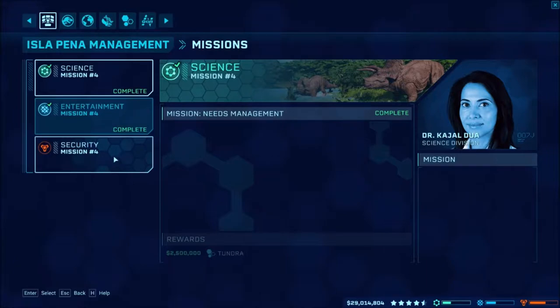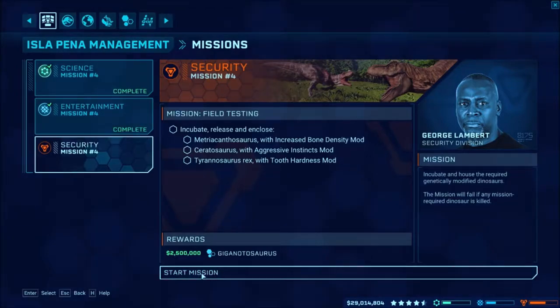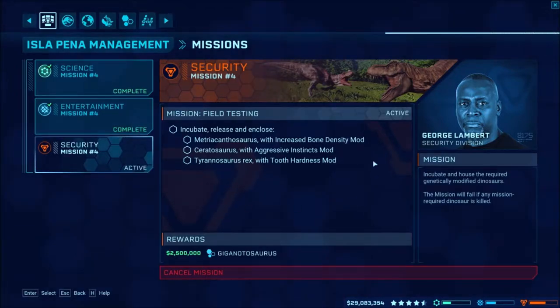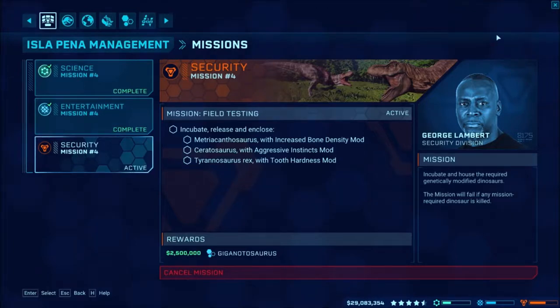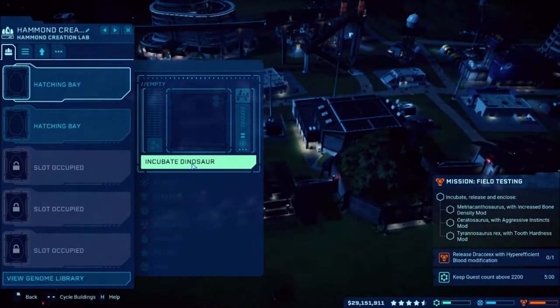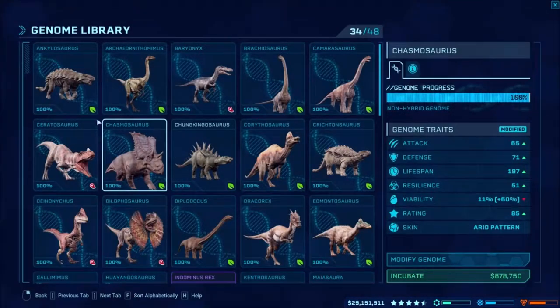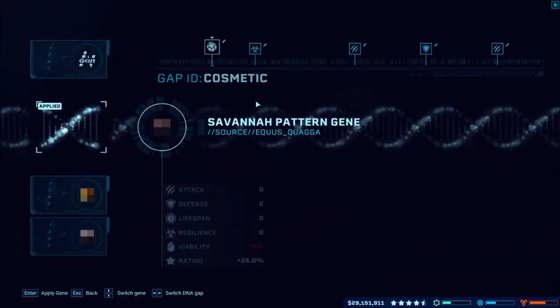We're going to do security mission number four, and we need a Matriacanthosaurus, a Ceratosaurus, and a Tyrannosaurus Rex. Let's start with the Ceratosaurus first since that'd probably be the easiest. We need aggressive instincts on the Ceratosaurus, which I may already have — actually probably won't.